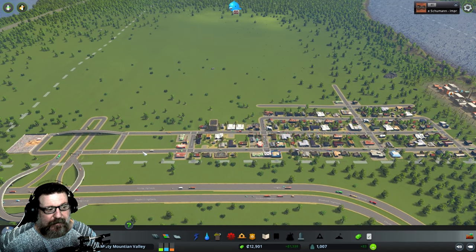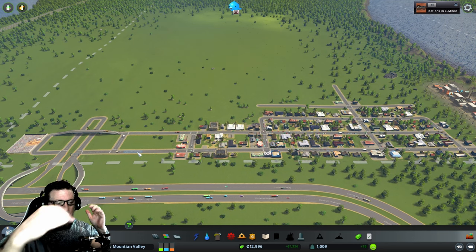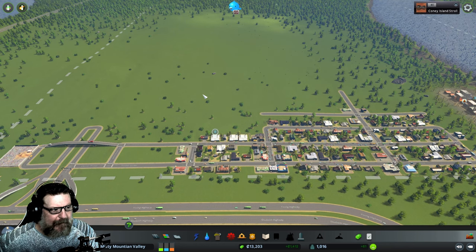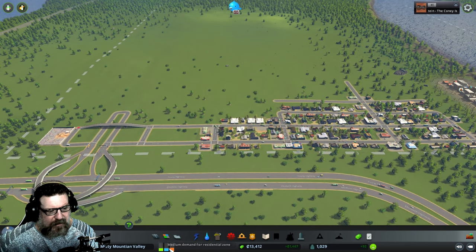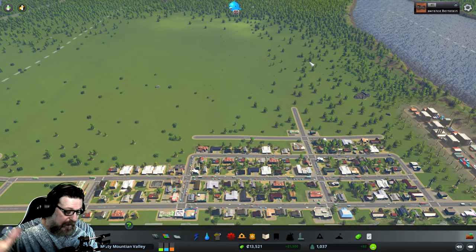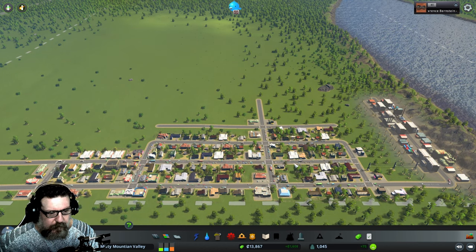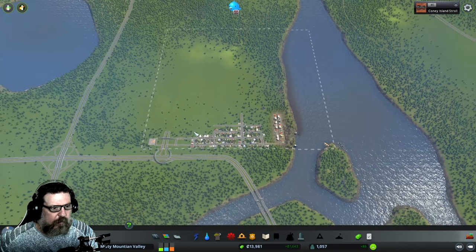This town will probably remain with these smallish roads but we will unlock larger roads, which increases the speed limits. The smaller the road, the lower the speed limit — which makes sense for residential areas. If you upgrade to three lanes or four lanes each side with a median in the middle, the speed limit increases. You generally don't want those through the heart of your town. Everything is sort of flattening out — medium demand. I like to let the city even out before building too quickly.